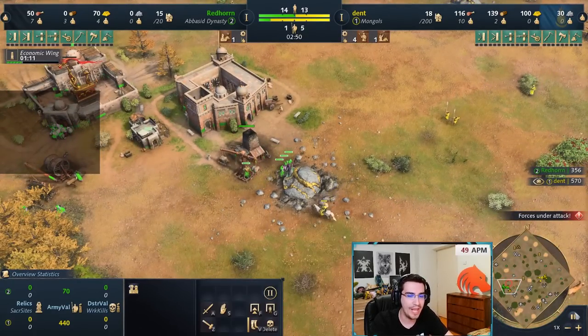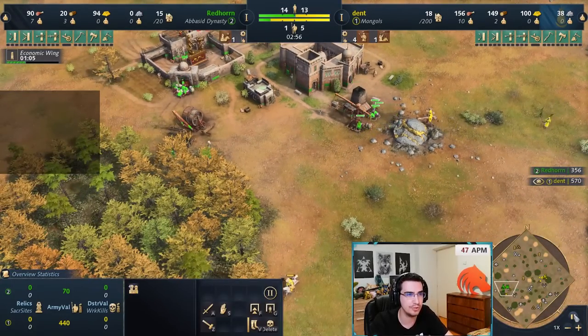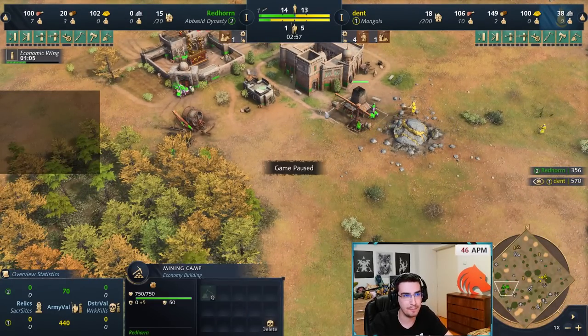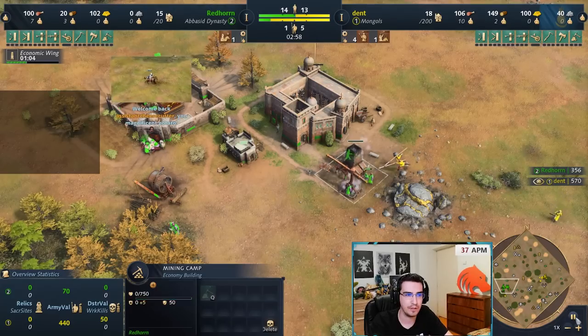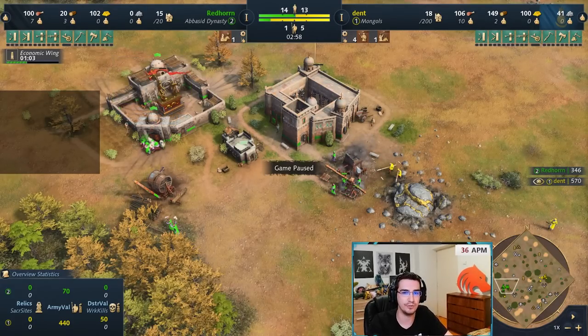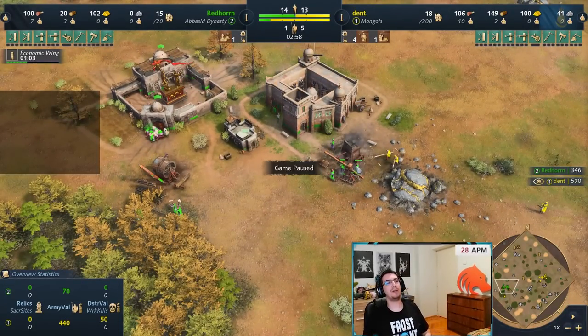Where to tower rush is a question I get very often. You need to do damage just before deletion happens to get resources, or make the building burn down. Where to tower rush depends on which civ you're playing against — let me give you a quick rundown of all the civs.